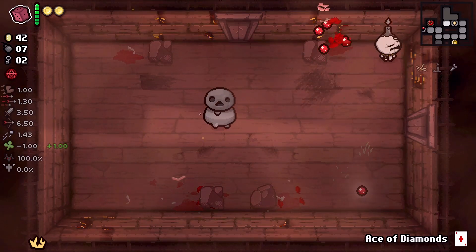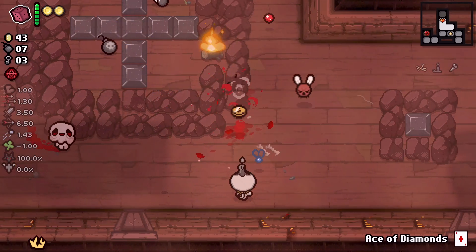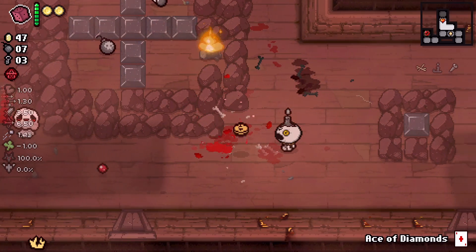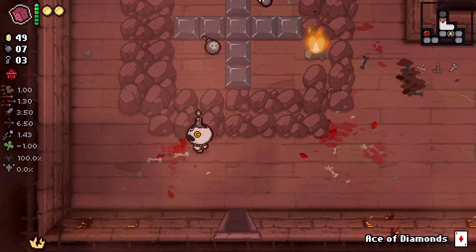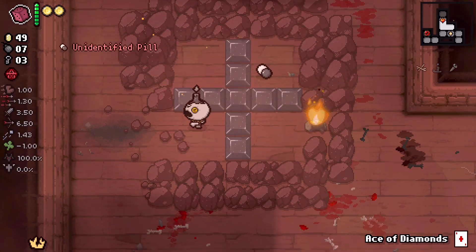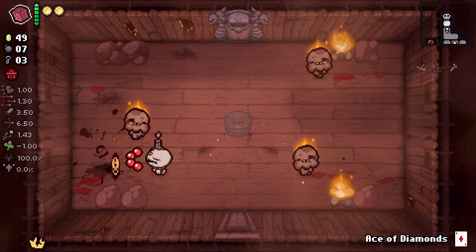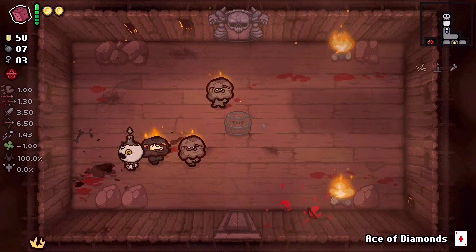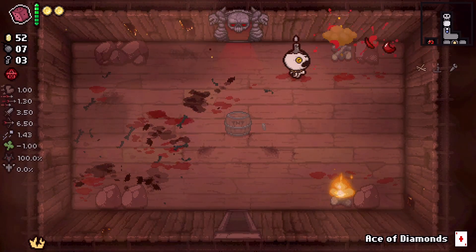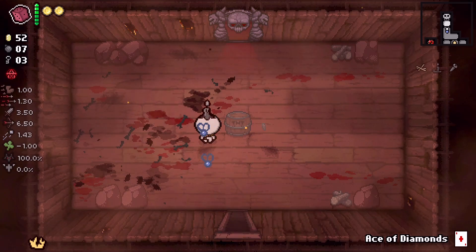Oh, he's got Luck Up — we're at negative one luck now. Almost out of that bad luck. Bomb for a bomb, there's a chance of a crawl space though I assume, so why not. We didn't find the item room here, let's take on the boss.